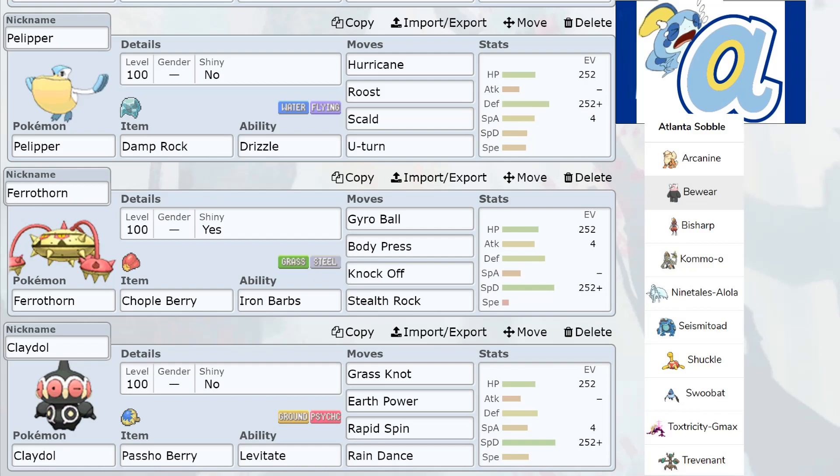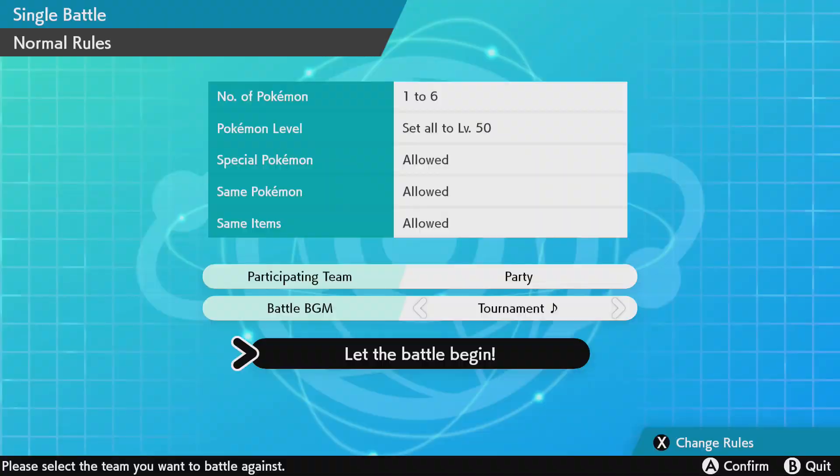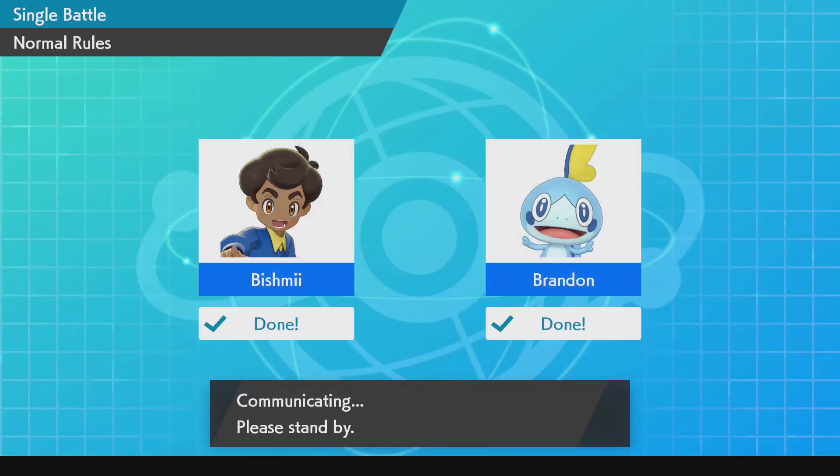Claydol has a Passho Berry as a secondary defense against his Seismitoad. I can take a hit with max special defense max HP. I have Grass Knot because it'll live a hit and I can Grass Knot or Earth Power the Toxtricity - this thing can also wall Toxtricity if it's specially attacking. I saw he likes a physical set too. Rapid Spin is in case he gets up Rocks with his Camerupt, Seismitoad, or Shuckle. I also have Rain Dance in the back in case my Pelipper goes down, since I have a habit of letting it die.